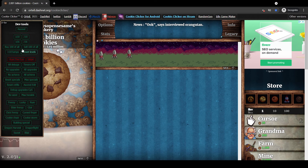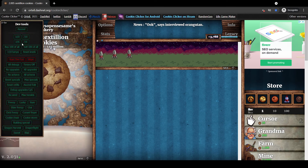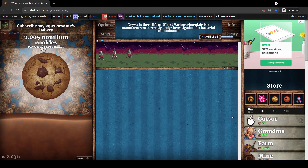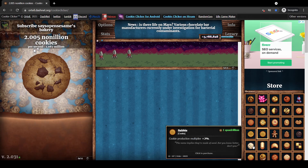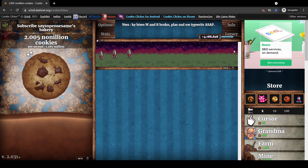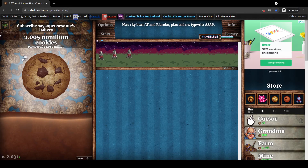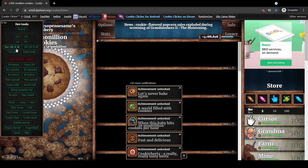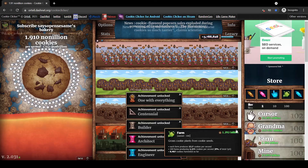Let's really ruin things — we'll multiply by a hundred and grab ourselves 200 nonillion cookies. With that much money we have three thousand million rebirth tokens. Let's go ahead and buy a hundred of everything, and there we go — we have a hundred of all buildings.